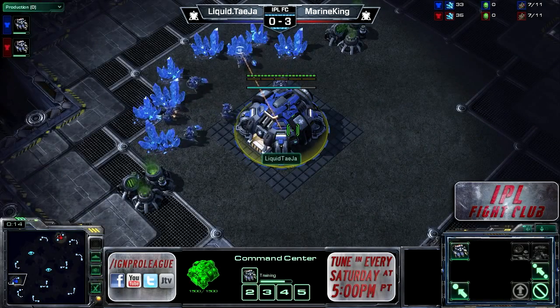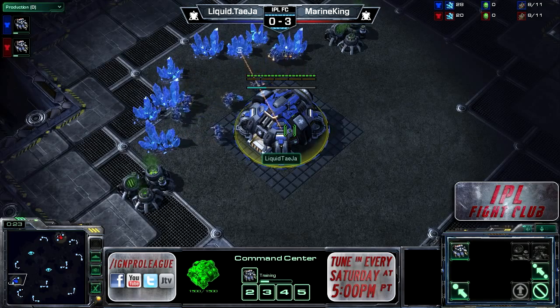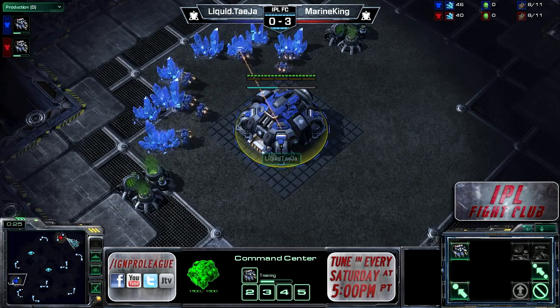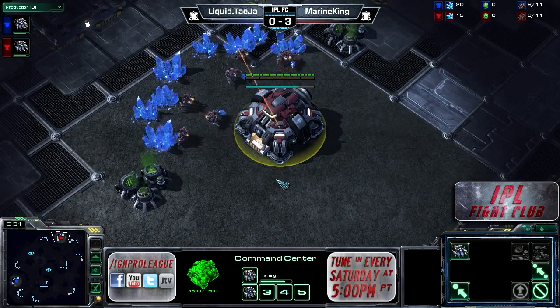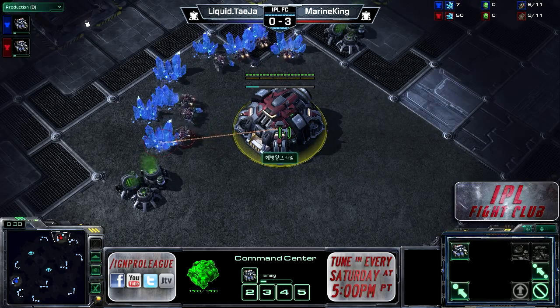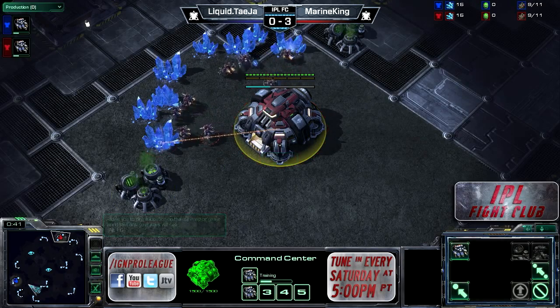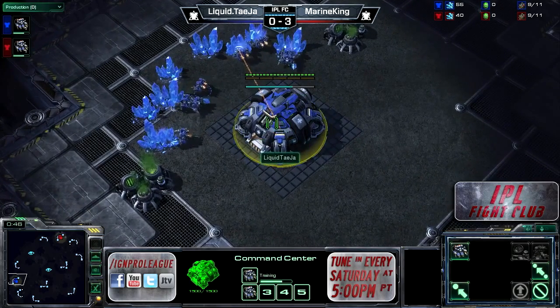Here we are on the lovely Atlantis Spaceship. Liquid Teja is our Blue Terran player on the far left side spawn. This is just a two-player map, so up on the top spawn we have our challenger, Marine King Prime. He's already up three games to zero, so Teja has some definite work to do. We'll see what Marine King is going to offer now on Atlantis Spaceship — it is the biggest two-player map in our map pool.